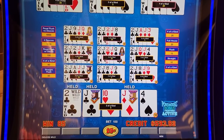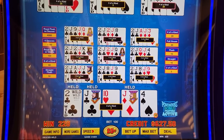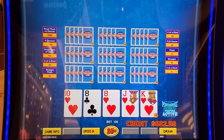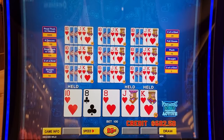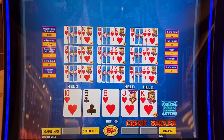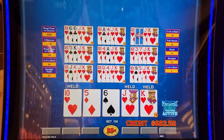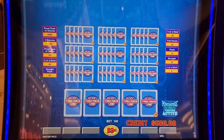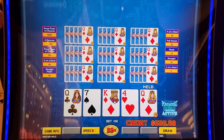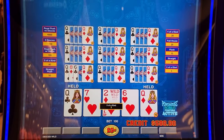That wasn't too bad — bet 100 and we win 220. If that was the nine you'd go for the straight flush, but it doesn't quite stretch. Can we finally get the Wild Royal? No we can't. All right, I think we're calling it a day here — under 600.